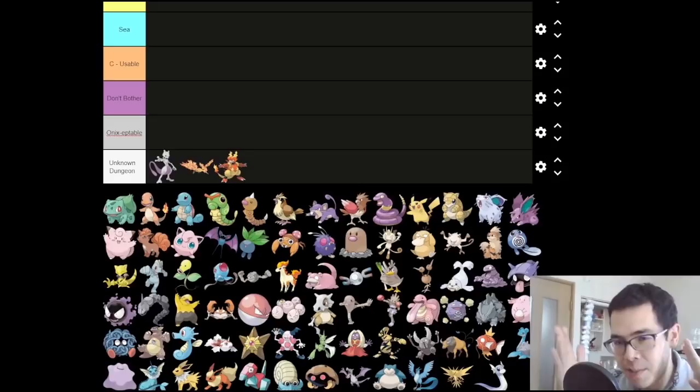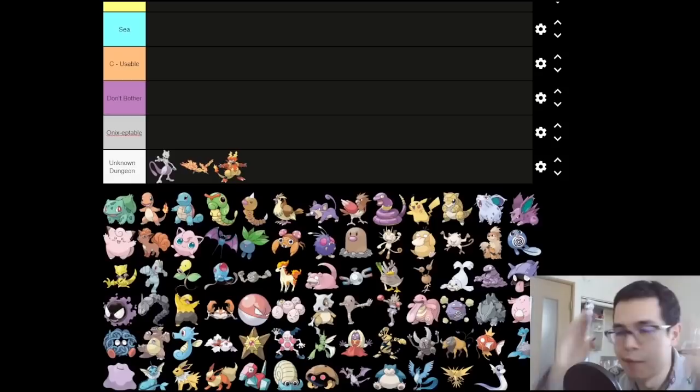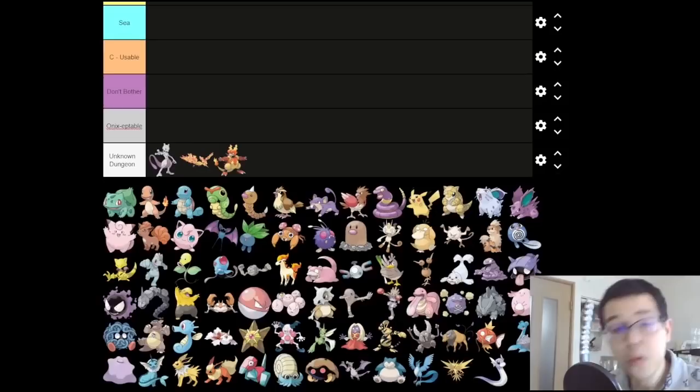I'm also assuming we're doing an efficient playthrough — we're not trying to bolt to the end in minimum time, but we're also not trying to waste too much time. We'll go to side objectives, get optional items, maybe pick up some extra Pokemon if they're strong enough, but we're not gonna spend three or four hours grinding in a patch of grass to get our Beedrill up to level 50. Those are the criteria I'm going to be using.